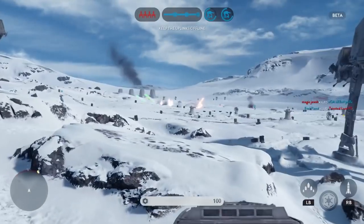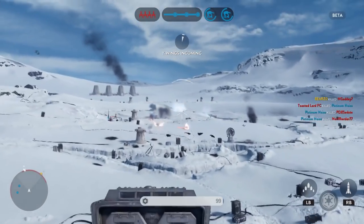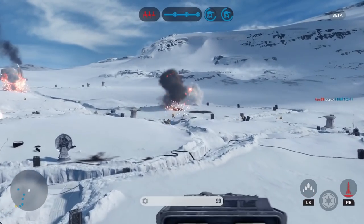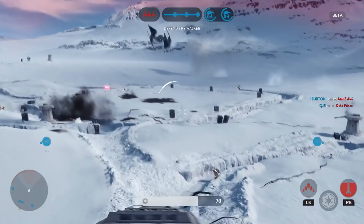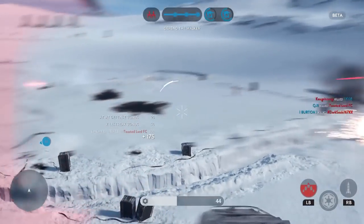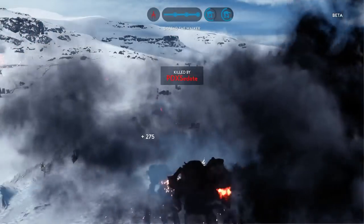I am doing everything I can to take down these Rebels, and now I am in the AT-ST. I'm going to try to do some work, but we pretty much have this game locked up — we're near the end with both walkers still alive and doing work. I'm trying to get some kills before the game ends. By the way, this gameplay was on the Xbox One — I know all my other videos were on the PS4. Coming down to the end of the video, make sure you check out Star Wars Card Trader by Topps. Click on that link down in the description and check it out.